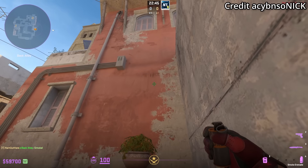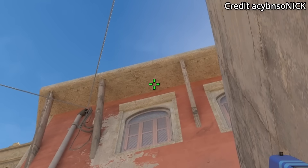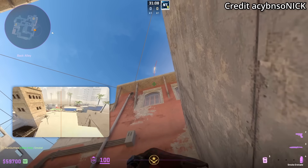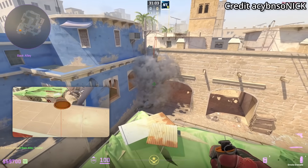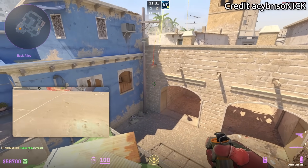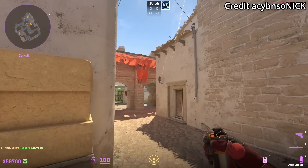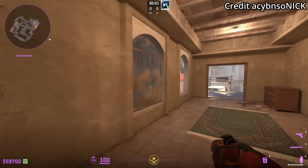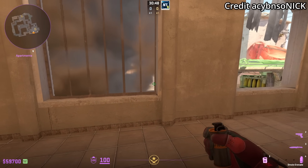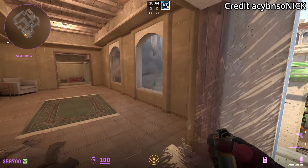Do you remember the refrigerator kitchen smoke to pop B apps? Here is the new way of throwing that smoke: aim as shown, then jump throw. However this lineup is not consistent — if anybody knows a consistent lineup, please let me know. The smoke lands at the edge of this wood plank, trickles and extends, falls down, and gives cover from anyone playing short so they can't spot apps. It leaves a little one-way gap to peek towards market and site, and gives full cover to scale out apps.